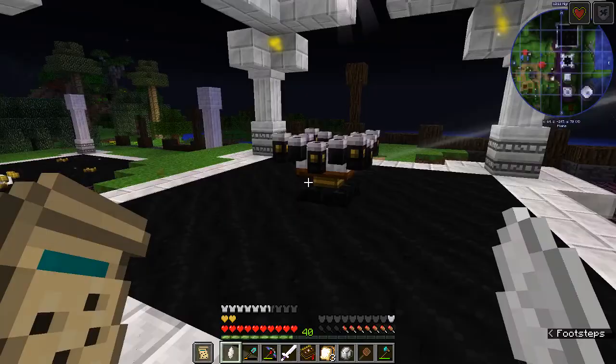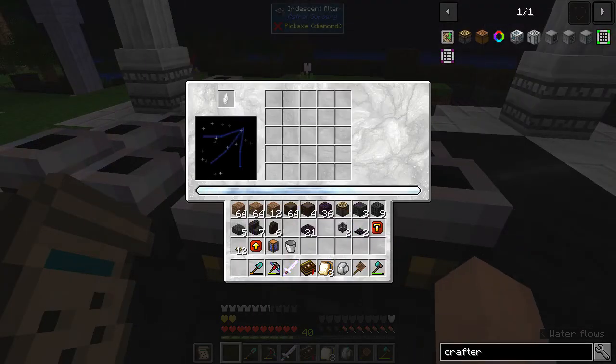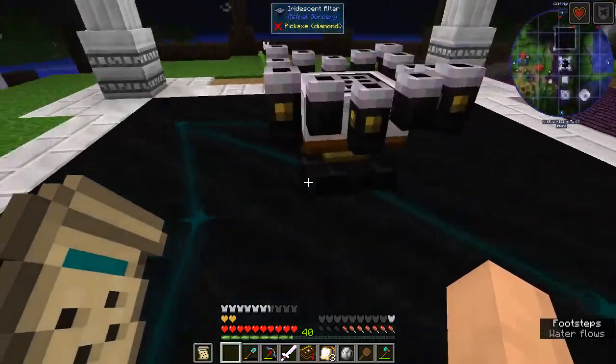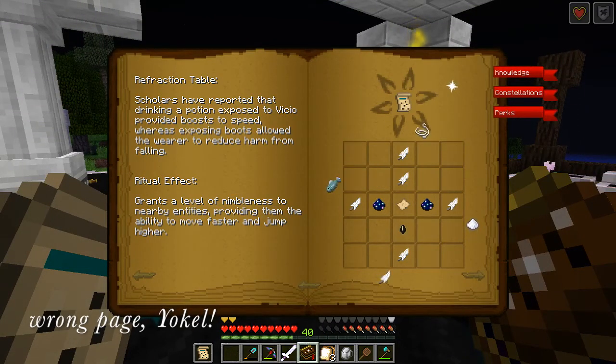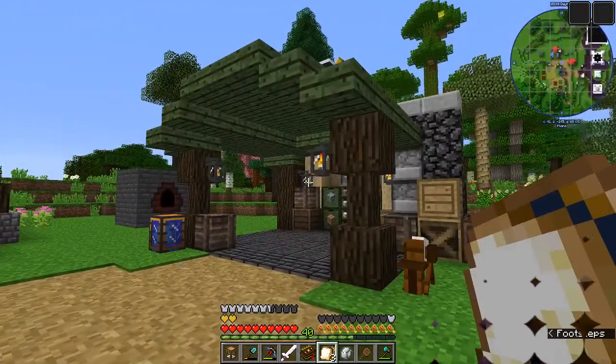Now what we do is come over here to our iridescent altar and put our attuned rock crystal in there. You can see it's got the Vicio constellation on it. So let's take a look at this mantle recipe and see what we're going to need — we're going to need sugar, string, fish, and six feathers.